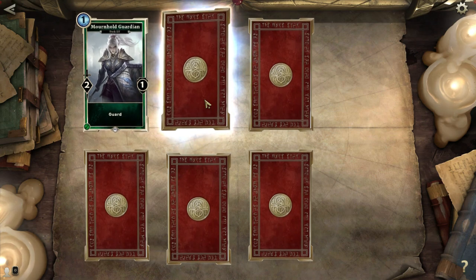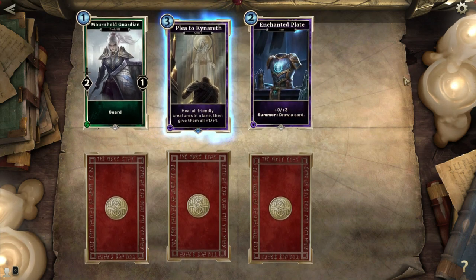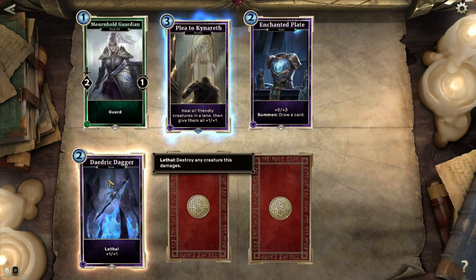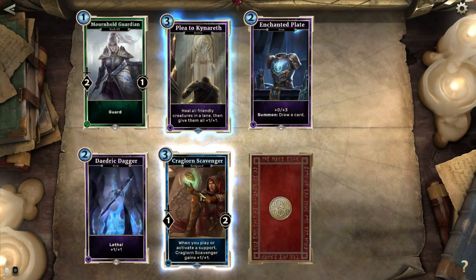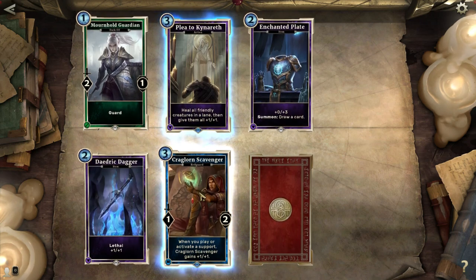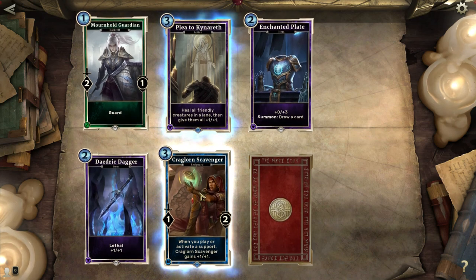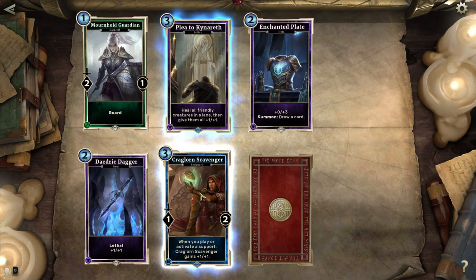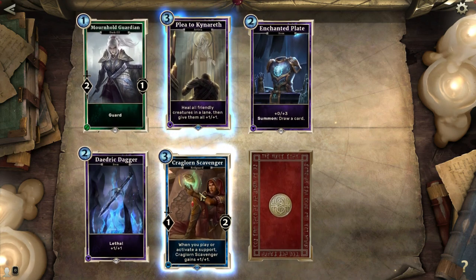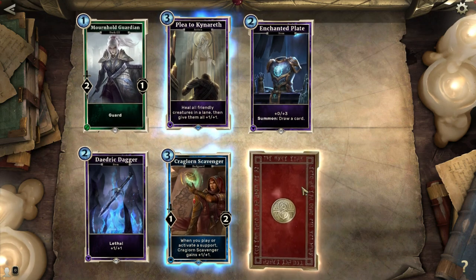Mournhold Guardian: 2-1 with guard for only one cost — pretty spiffy. Plead Akinareth: just like Healing Hands except it heals all friendly creatures in a lane and gives them all plus one, plus one — super nice to have that. Enchanted Plate: plus 3 defense, draw a card. Diedrich Dagger: plus one, plus one, and lethal — lots of items here. Craglord Scavenger: when you play or activate a support, gains plus one, plus one. Usually red guards are more based on items, but for a red guard to take advantage of supports is really nice. Especially if you have that support that equips a dagger each time you play a card, you could be buffing this thing beyond to Oblivion! They are rare so it'll cost me a bit to craft more, but if I get enough supports, I just might.